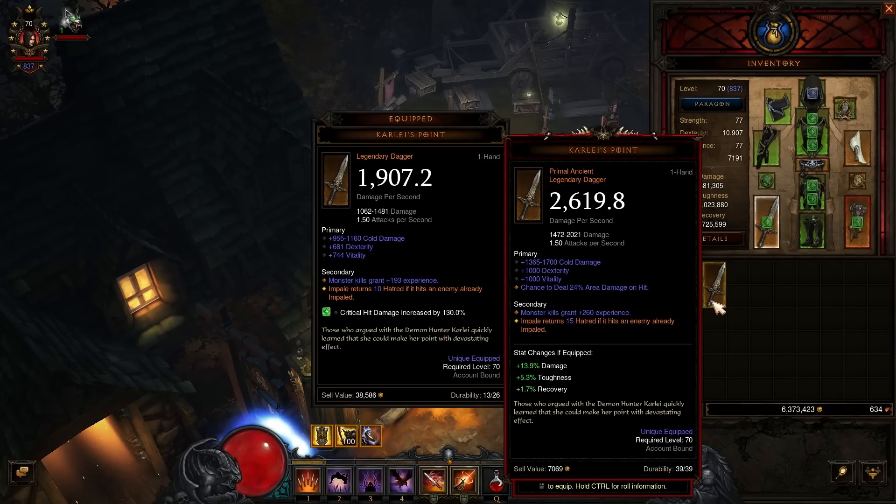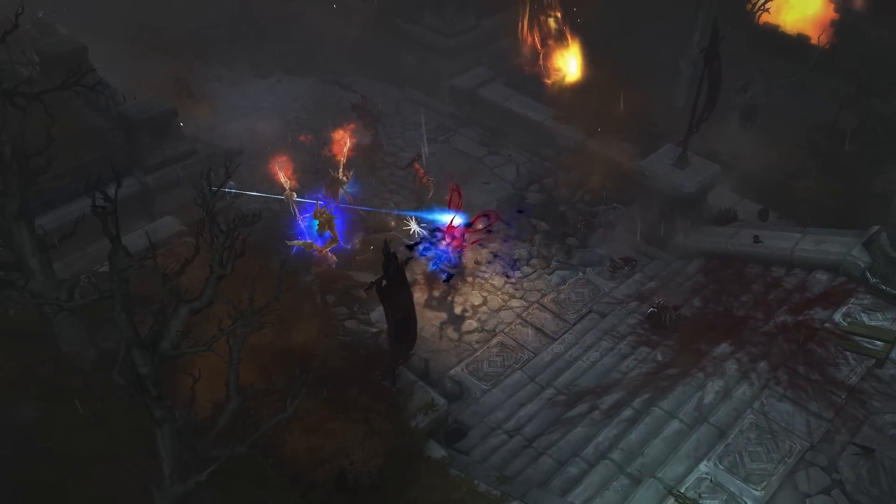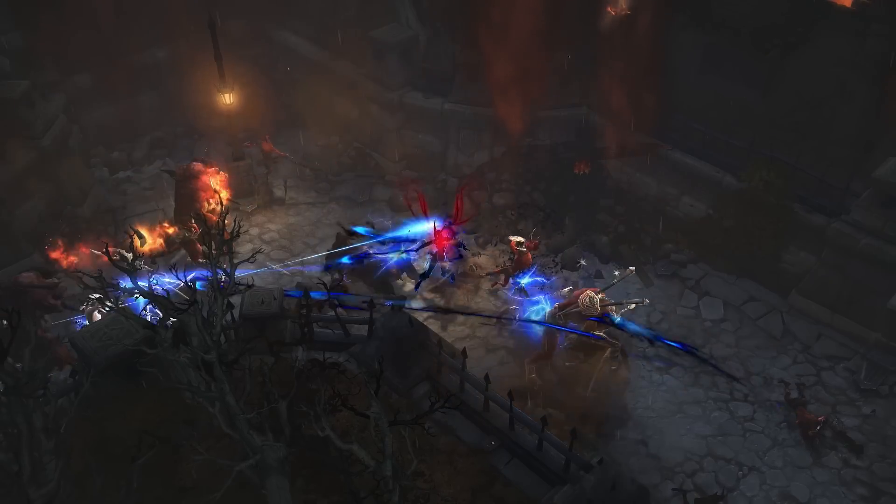In addition, these items will always drop as targeted loot for your class, so you'll never get a Primal Ancient Wizard item on your Demon Hunter. Lastly, Primal Ancients will always roll with the optimal number of sockets for an item. That means maximum sockets for chests, pants, and jewelry, and no sockets on weapons.